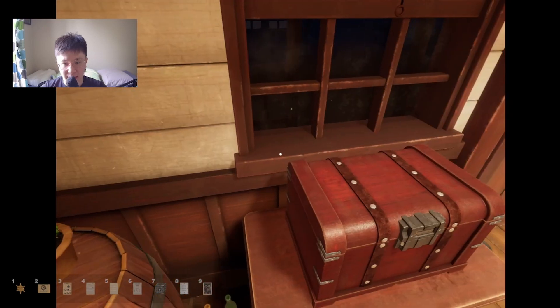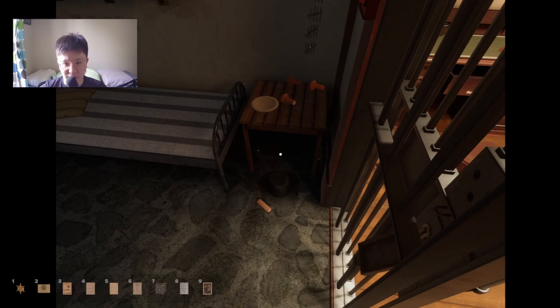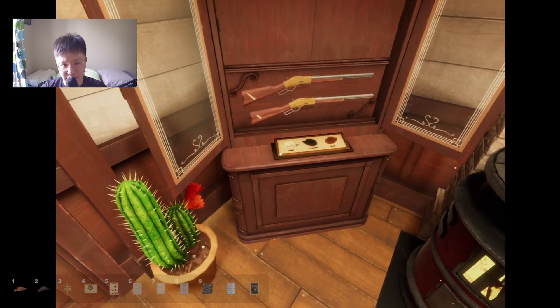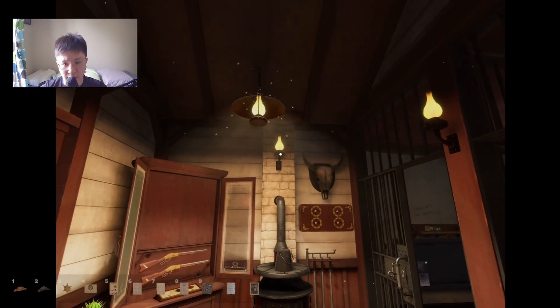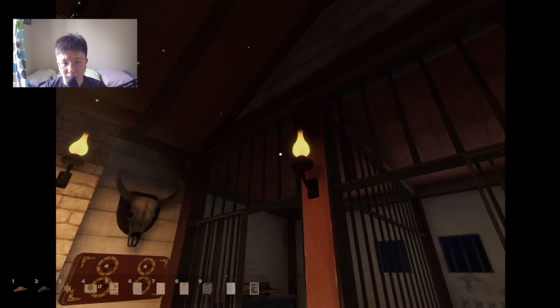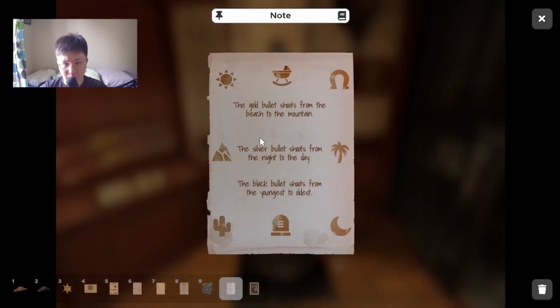I'm assuming these hats might be needed for that — because we have a hat here that is black, and then we have a gray hat, and now we just need a white hat. We have 38 minutes. The gold bullet shoots from the beach to the mountain, the silver bullet shoots from the night to the day, the black bullet shoots from the youngest to oldest.